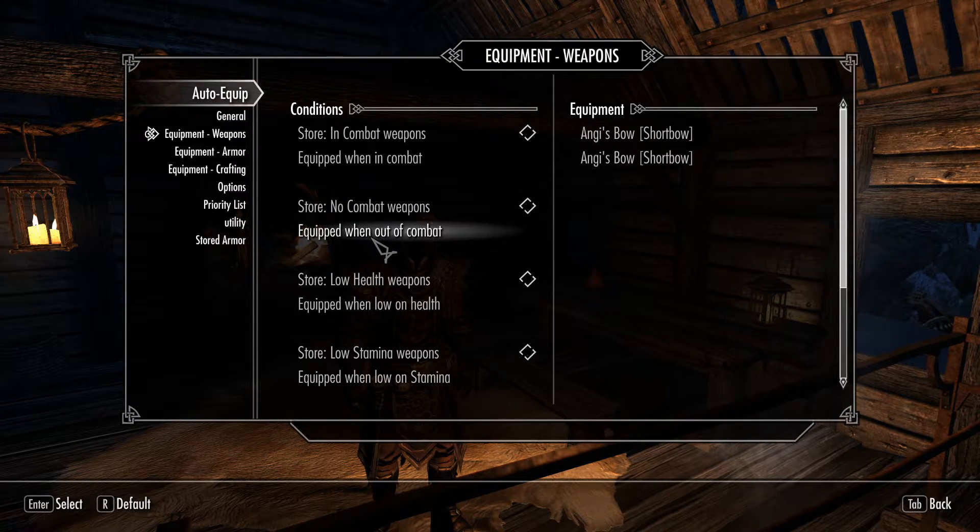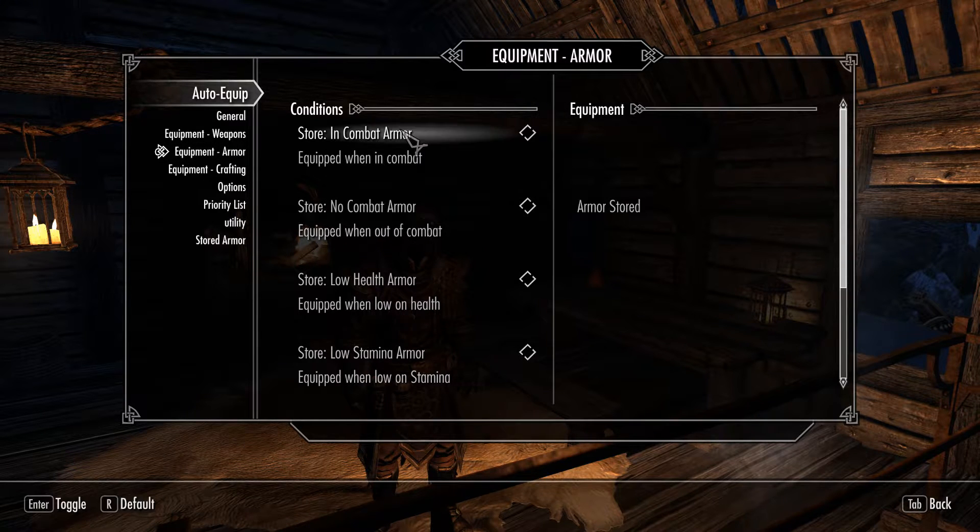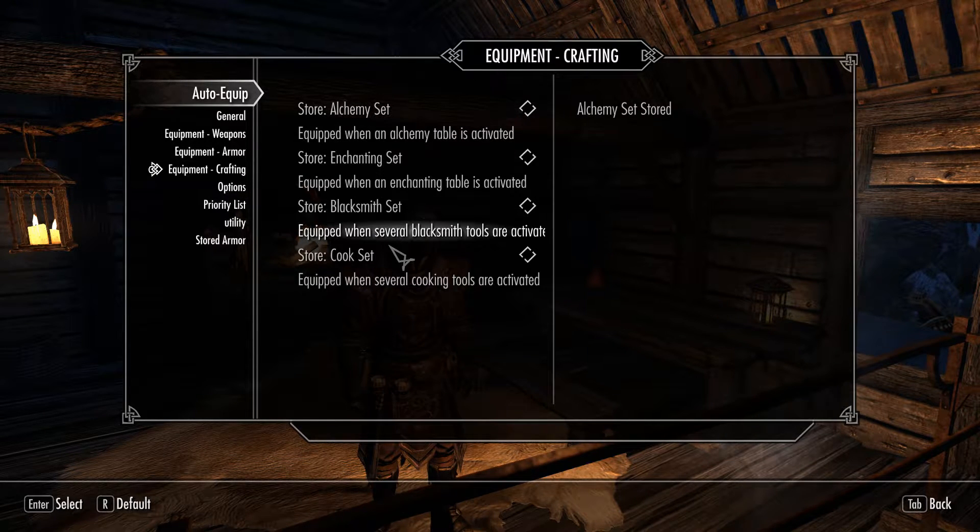Equipment is where you store your equipment — weapons first, then armor, then crafting. The cooking set is for roleplaying for most players. I don't think there are any sets that buff cooking, but I left it in there because I thought maybe someone wanted it. I made this mod so it could revolve around how you play, and not how I want you to play.